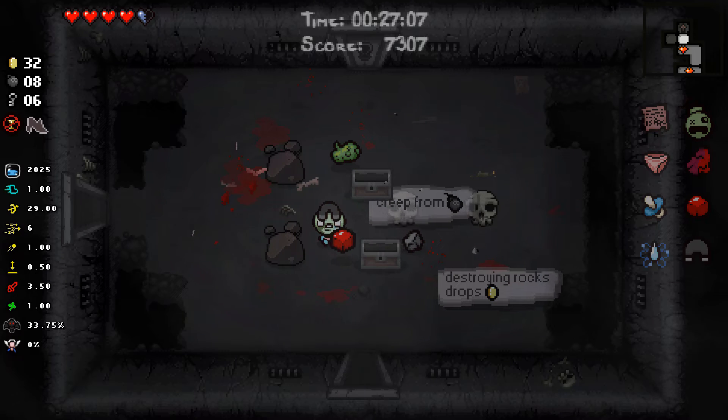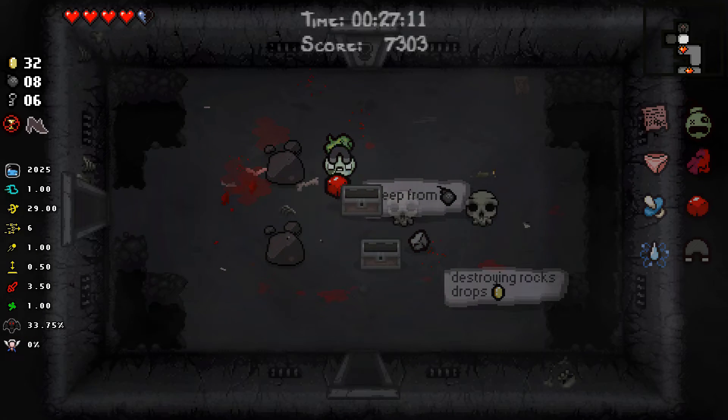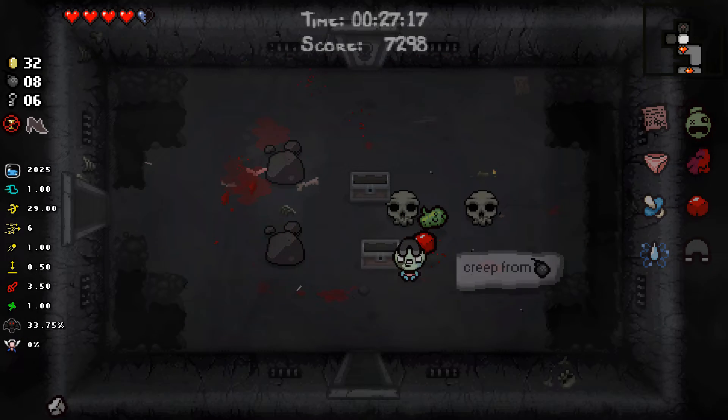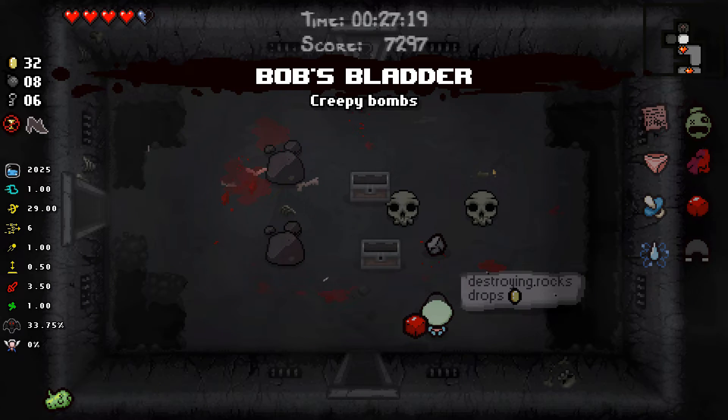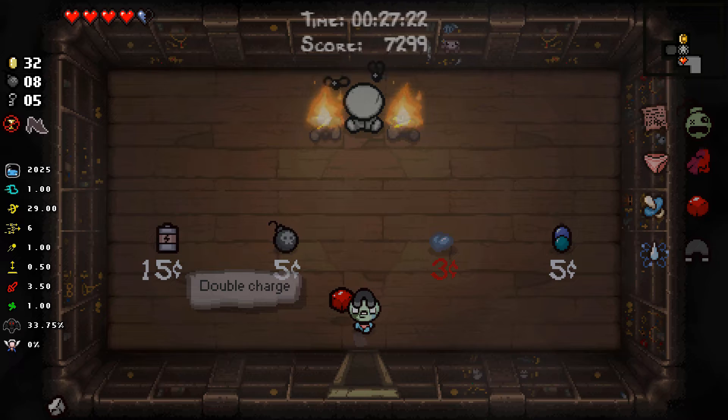Contract from Below again with two trinkets — oh my lord. There's a bomb creep trinket and Lucky Rock. I kind of think I want Lucky Rock more because, you know, money is good. We don't have an active item for double charge, so that's whatever. I'm probably just going to take my soul heart and peace on out.